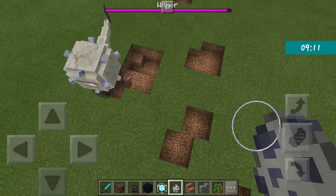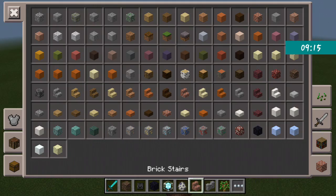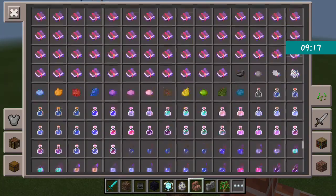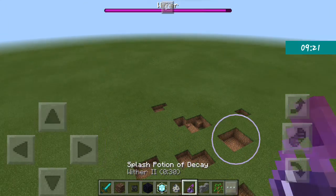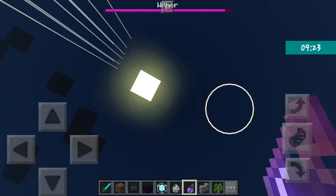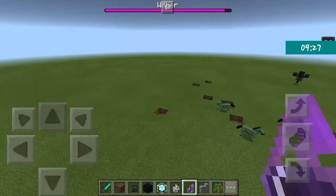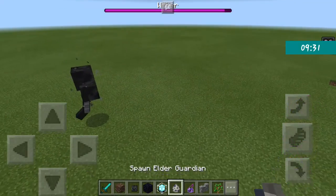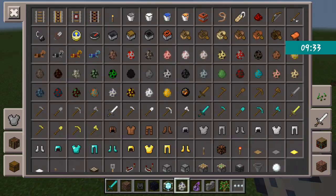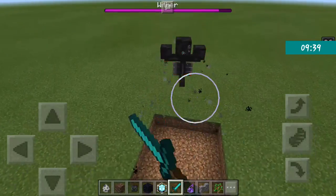Also in this snapshot there is a splash potion of decay. When you have this effect it will decrease your hearts, and the Wither actually gives you this same wither effect.